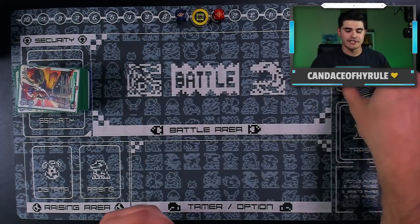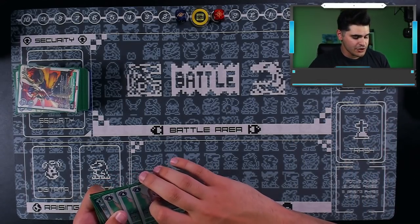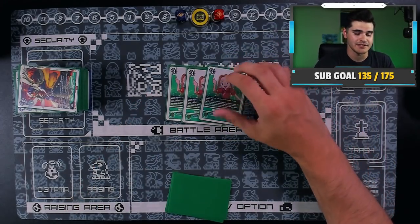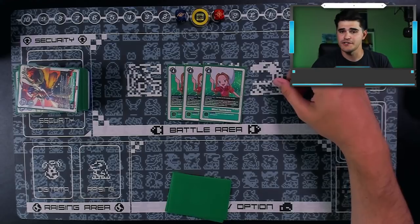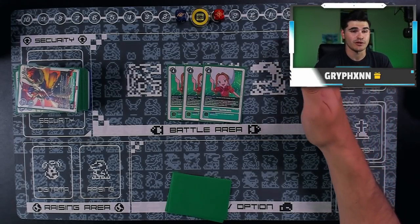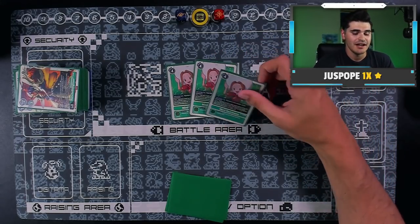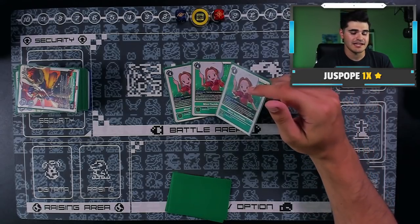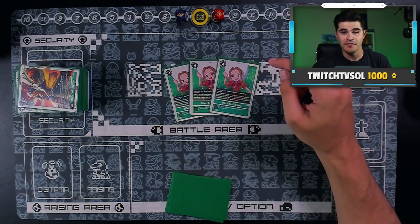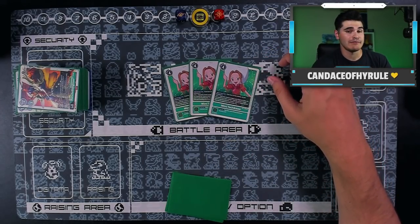That's it for our Digimon count. Moving on to our Tamers: we have three copies of Mimi Tachikawa. This replaced our three copies of Hidden Potential. This card is amazing — I've said time and time again Mimi should have always been in this deck even pre-restriction. Now that we're kind of forced to play her, it's a big bonus. It adds to your ability to cycle, adds to board presence for download fodder, and overall it's a super clutch card. If you ever open this, you're never going to have a bad game. This deck can do so much on three memory, it's kind of crazy.